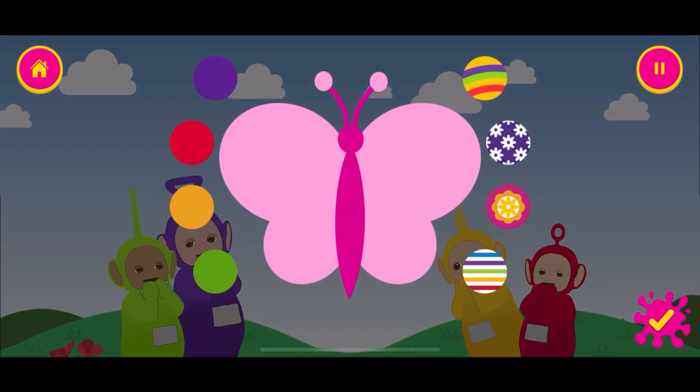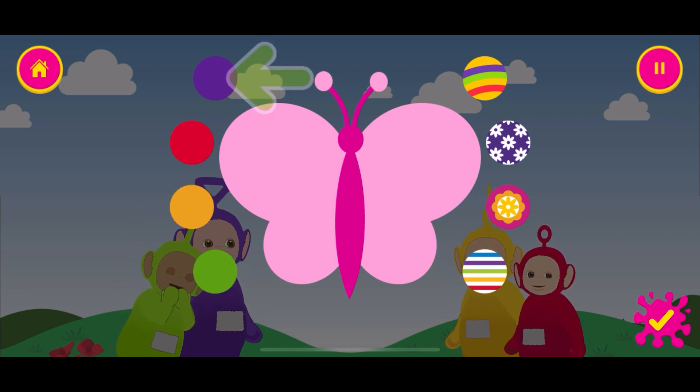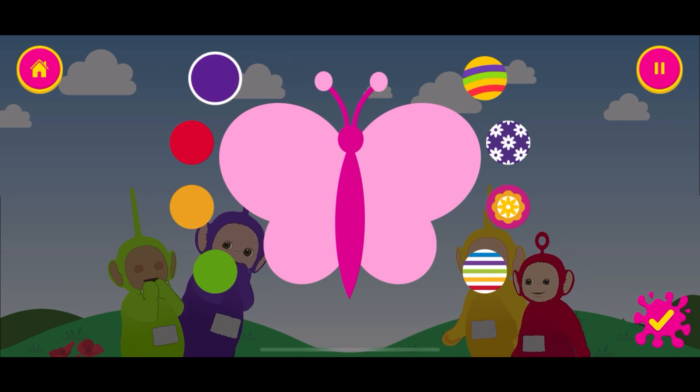What's that? Press on the colour or pattern you would like to use, then press on the part of the butterfly you want to decorate.